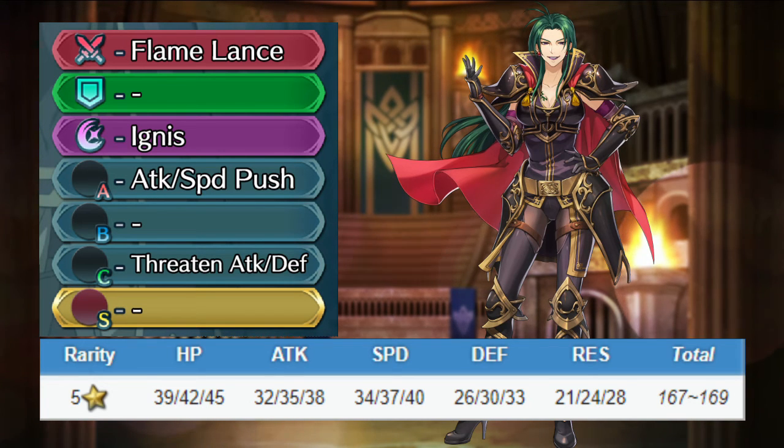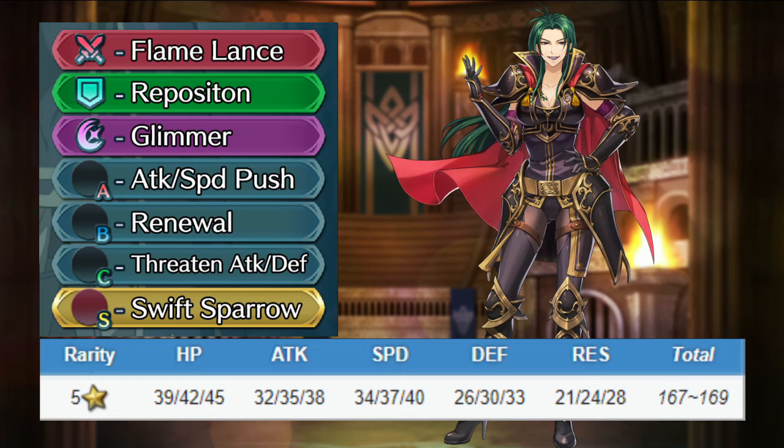Betrin is a really cool aggressive hero, and her magic damage makes her unique among cavalry lancers. Keep her weapon, give her Drawback or Reposition for the assist, and swap her special for Moonbow or Glimmer. Keep her Atk/Spd Push, give her Renewal for the B slot, and keep her C slot or give her a relevant buff. For the seal, I give her Swift Sparrow for even more aggressive stats. Betrin will hit very hard and very fast, but she won't be able to take more than one or two hits.